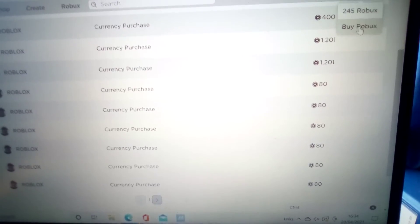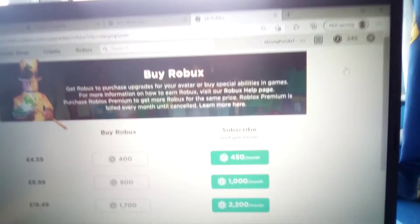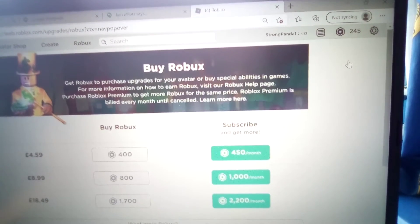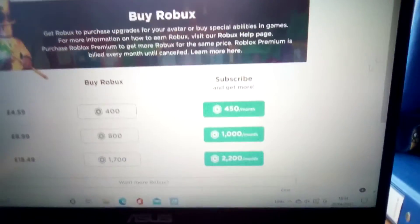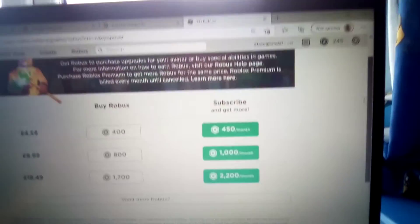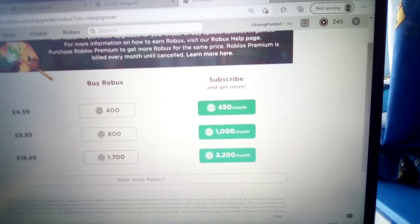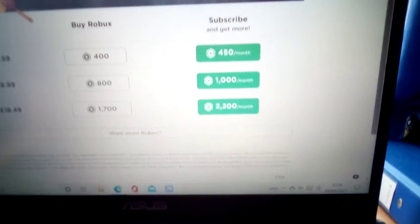When you buy Robux, 400 Robux is £4.59. If you pay £4.59 a month you get 450 Robux with the subscription, though I haven't done that yet. I have bought the 800 Robux tier but haven't bought the 1700 one yet.